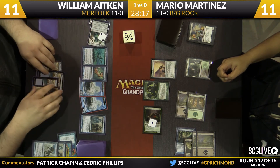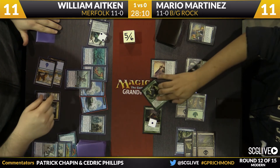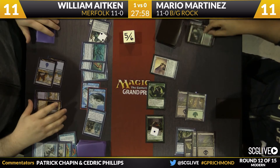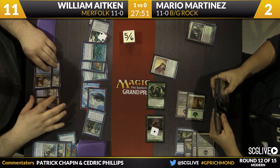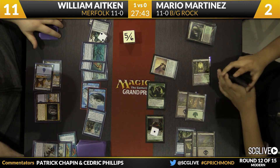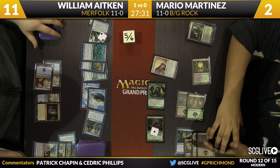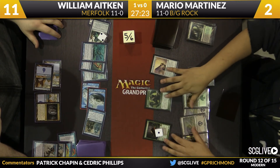A Vial for three brings in a Merrow Reejerey. Don't forget — those Elemental Tokens are not Merfolk, so they don't get bigger. Master will make the actual Merfolk bigger, and the Reejerey trigger taps the Tarmogoyf. William's version of Merfolk uses four Spreading Seas — a lot of people only use two — to ensure Island Walk as much as possible. Master of Waves as the Phantasmal Image attacks for 4 due to the two other Lords. The Elemental Tokens attack for 4 as well — that's 8 damage, and Martinez is down to 2.